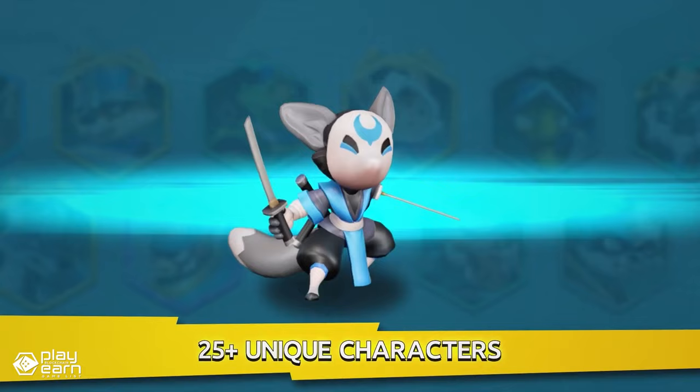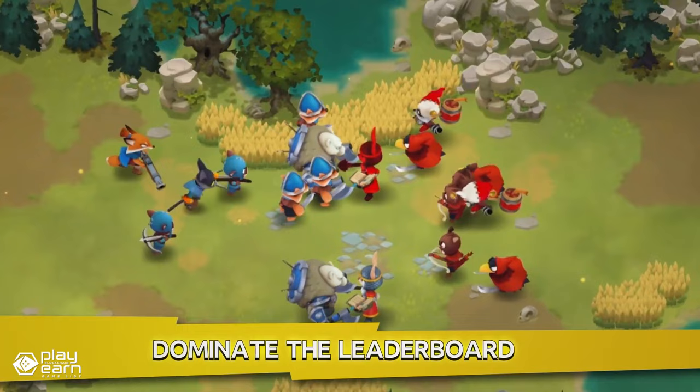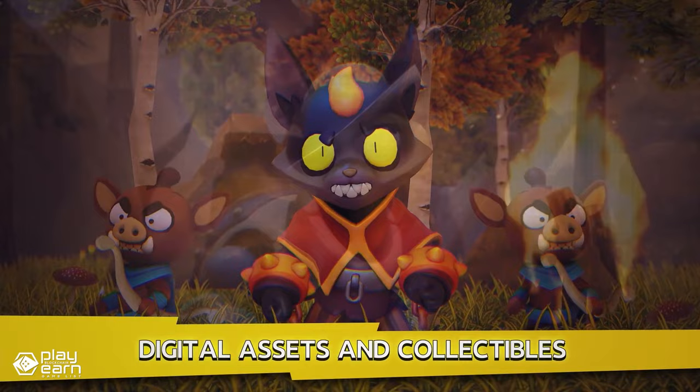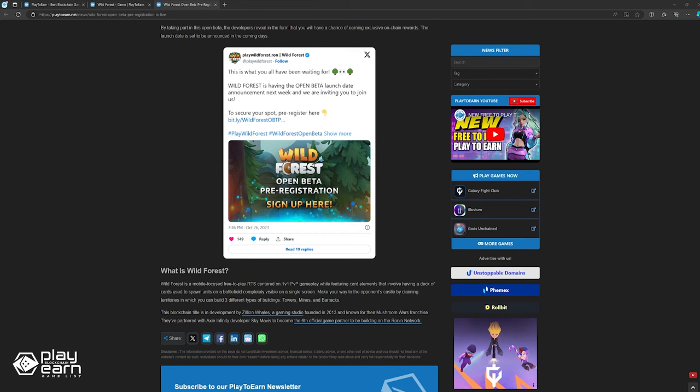One of the most innovative features of Wild Forest is the Web3 integration. The game doesn't require an initial investment or blockchain background to start playing. However, if you want to take your gaming experience to the next level, you can use Web3 technologies to access the open economy of the game. You can earn tokens by playing, and use them to buy or sell cards on the marketplace. You can also own NFTs that represent your cards and use them in other games or platforms. Wild Forest recently opened their pre-registration links for the open beta phase — the final announcement for the beta date will be sometime next week.